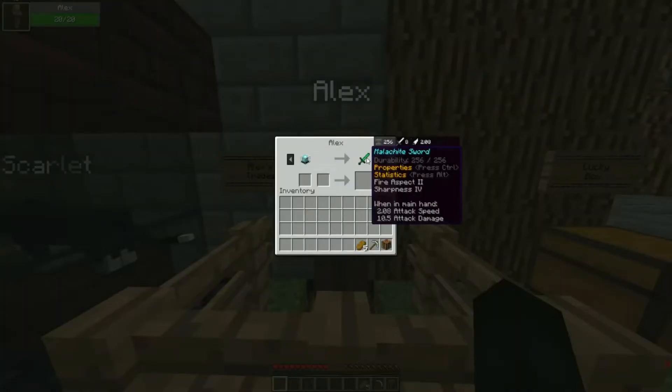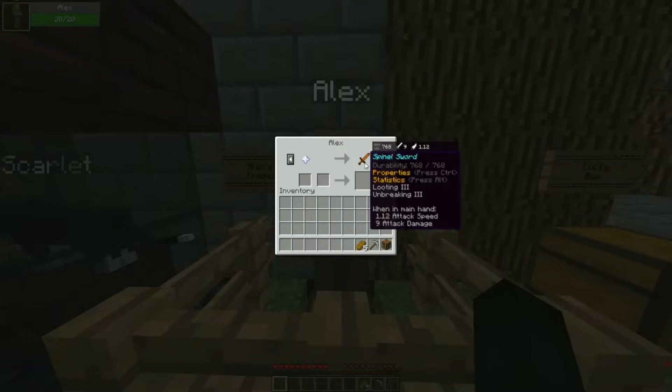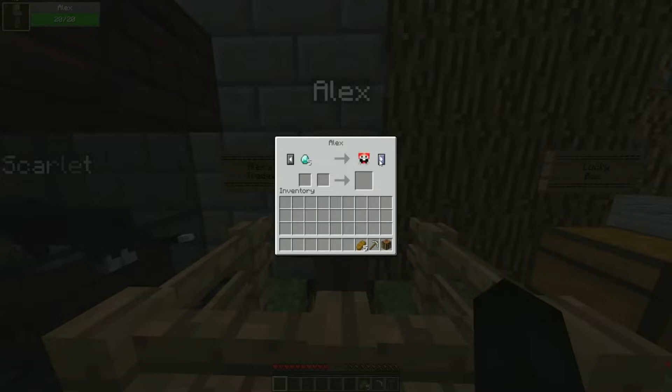For a beacon we have the Melechite sword — FireEye spec 2, sharpness 4, and it does 10.5 attack damage. For a dragon star we have the spinal sword, which has looting 3, unbreaking 3, and 9 attack damage. For the normal diamond trades we have the exploding TNT set. I kind of liked wearing the YouTuber set last week so I figured I'd wear another themed set this week — so we are exploding TNT.